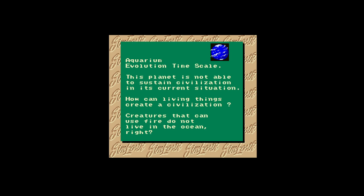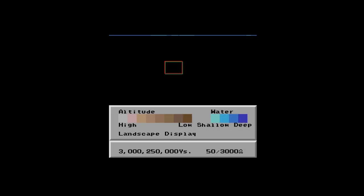Let's see if this one can recapture the brilliance of the first Sim City. It doesn't seem to have a tutorial from what I could tell. Aquarium, 3 billion, 500,000 years — what is this? Is it just black? Why can't I see anything?